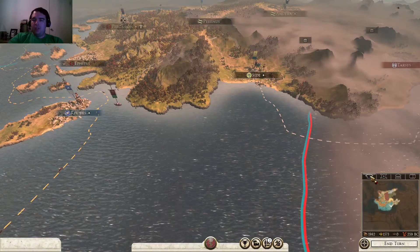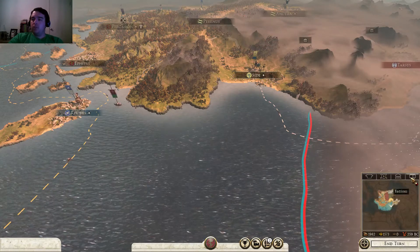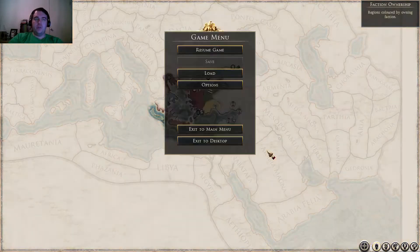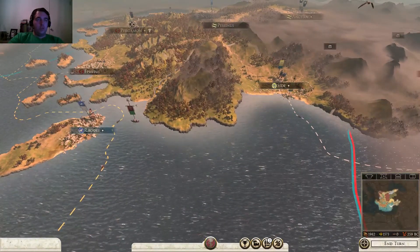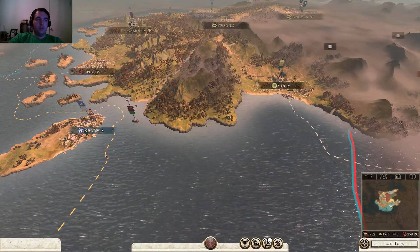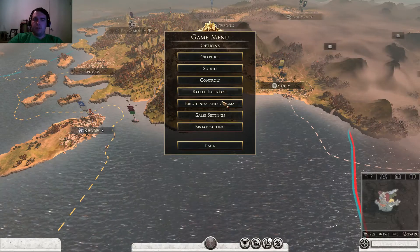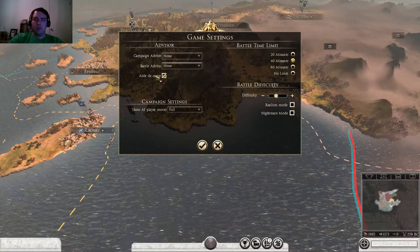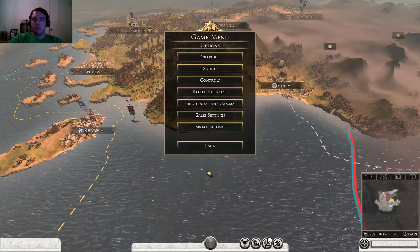Now I need to be reminded of my objectives. Forces, provinces, factions, toggle strategic view. Where are the objectives? That's the game menu. Encyclopedia, advisor. Oh that reminds me, gonna turn off the freaking advisor. Graphics, battle interface, game settings - freaking none. Shut up forever. When ticked, he will inform you about important developments on the battlefield. Yeah, we'll keep that.